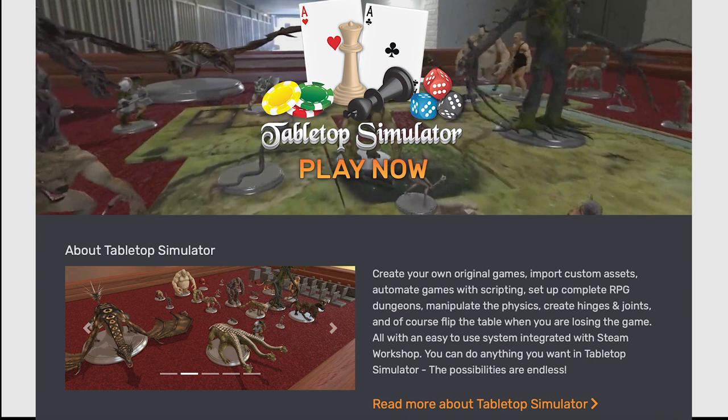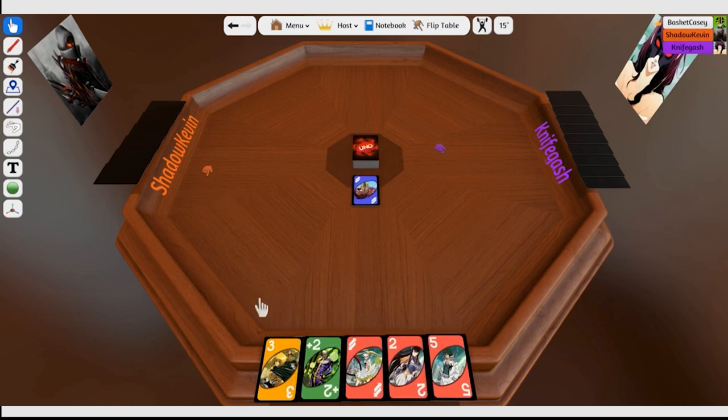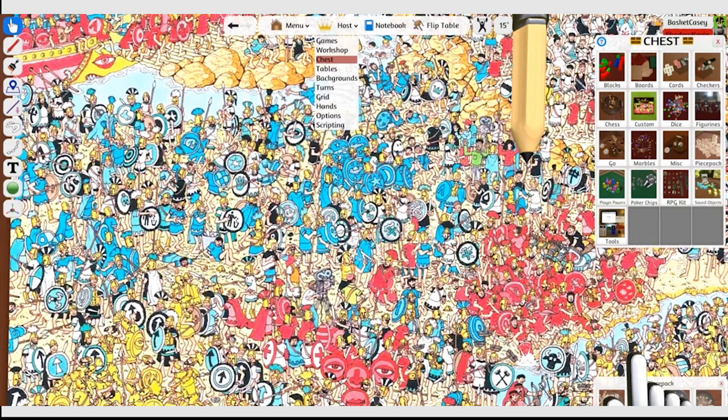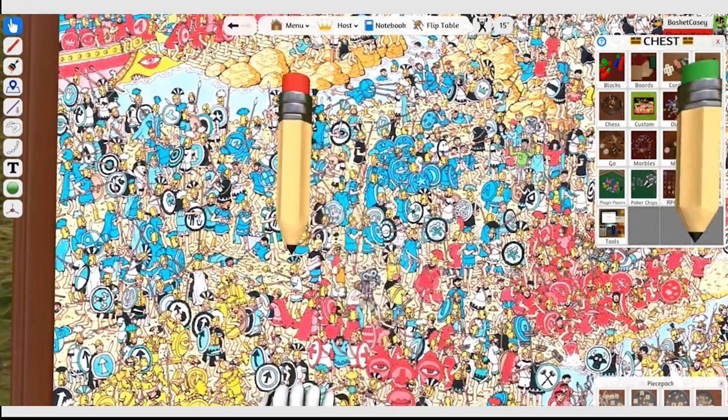Number two: Tabletop Simulator. The only reason Tabletop Simulator isn't number one on the list is because it's not free — otherwise it's pretty much the best thing on this list. The base Tabletop Simulator game is essentially a sandbox that allows you to create anything you want, provided you have the time and motivation. Multiplayer games happen around a virtual tabletop that mimics the feel of a real board game experience, making it relatively simple to take your knowledge of real-world game mechanics to the digital realm. A lot of the most popular board games have official Tabletop Simulator versions you can buy, and there are also plenty of free fan-made clones. The program comes with several basic games like chess and checkers, but there are tons of other games available as downloadable content.